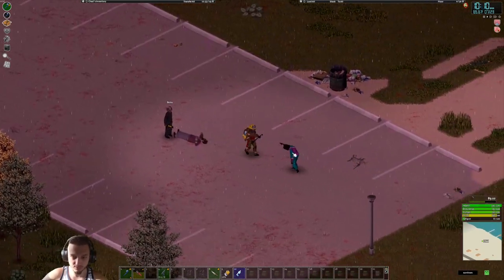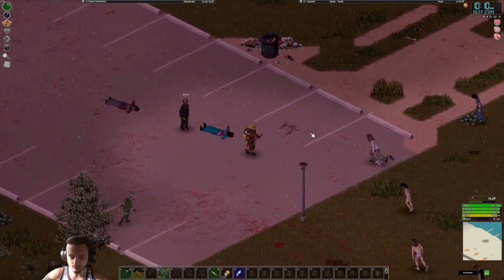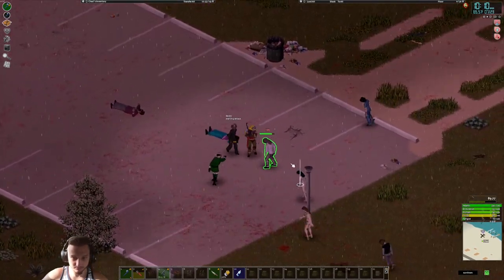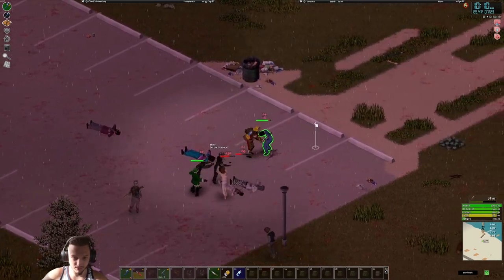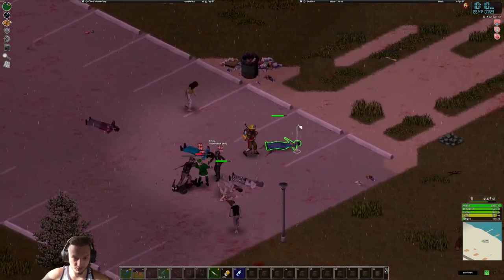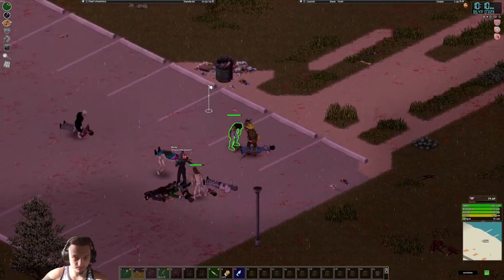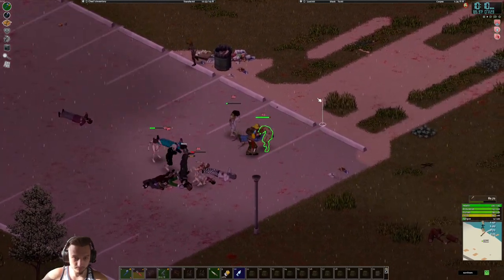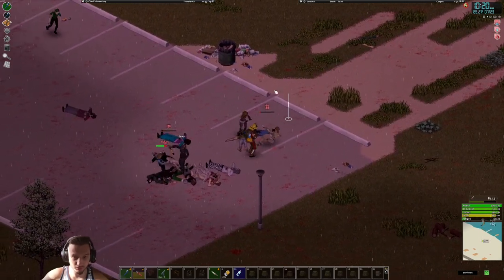Oh this guy's got this cool little jacket on. Here they come boys — look at this little elf-looking guy, that's cool! There's a bunch of naked zombies too. Oh no Becky, don't die already! Oh my god, she's going to town with that hand axe — look at her go! She might be getting overrun here.